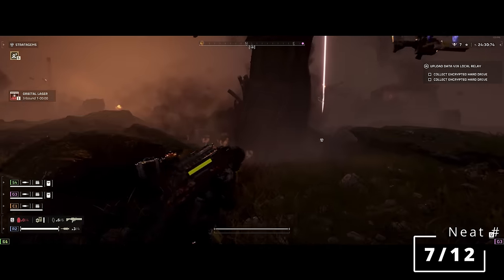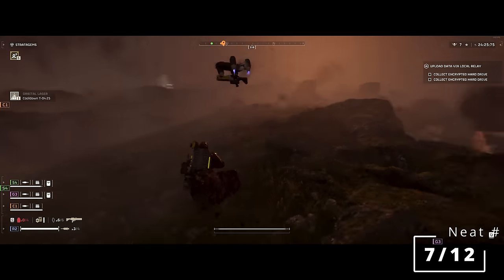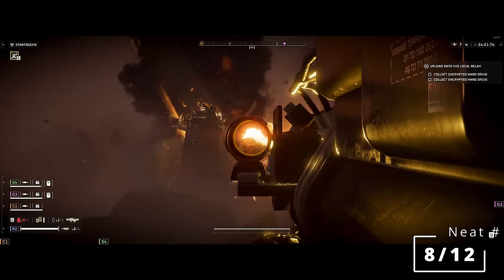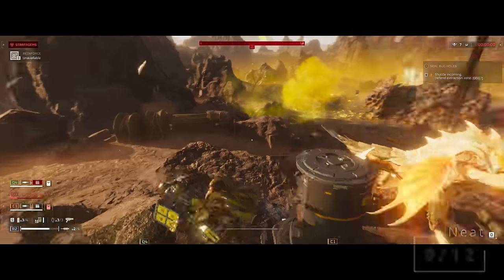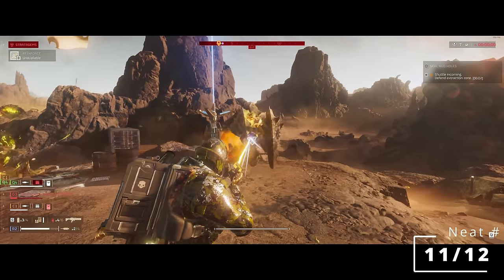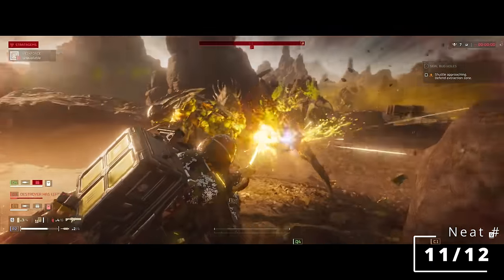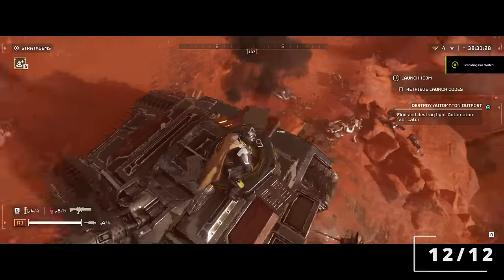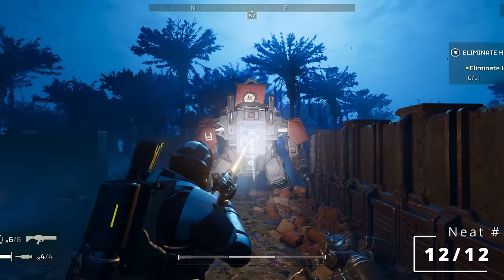A few target notes: for spitters and bile warriors there were no special interactions like there are on the bots. For bots, we know the jump pack explodes immediately if you shoot it — but it's also the case that machine gun raiders' backpacks instantly detonate, though they tend to start them on fire rather than kill them, possibly setting you on fire if you're too close. The scythe cannot pen rear tank armor or the hulk faceplate, so keep that in mind. That is genuinely everything I could think of to discuss about these weapons.